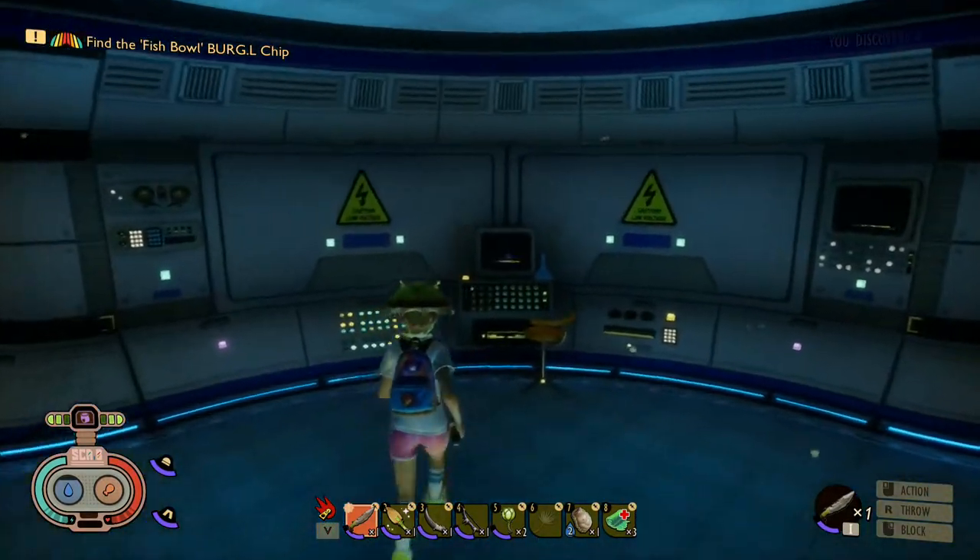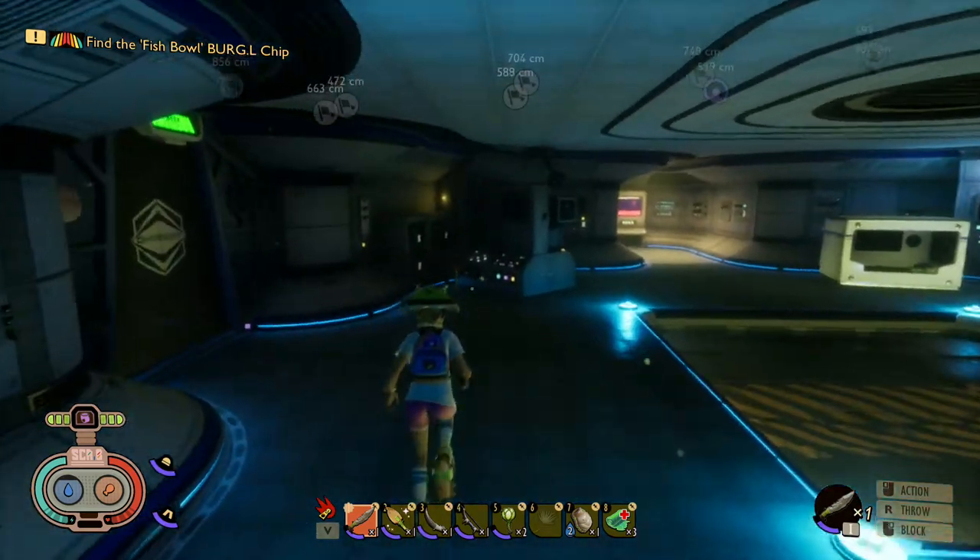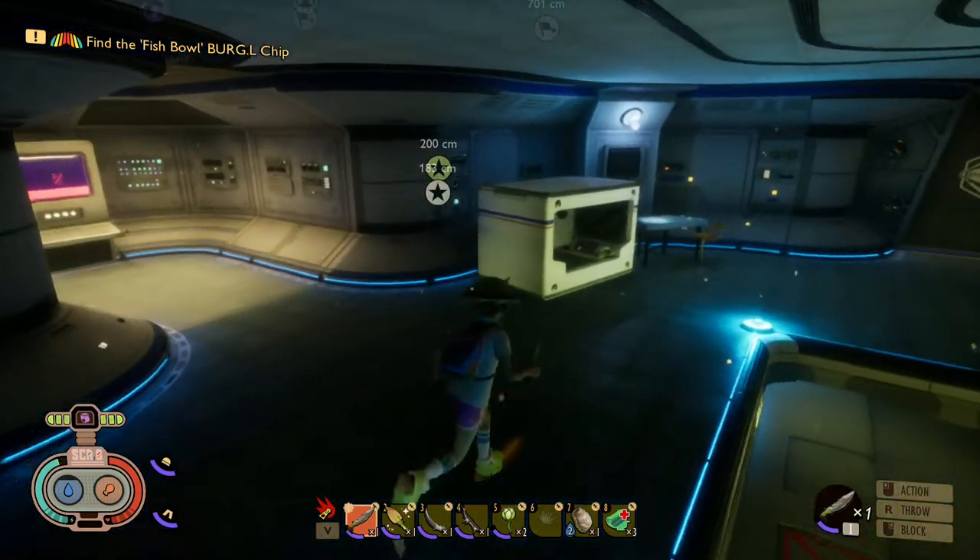It opens the door and you're inside the pond lab. Welcome to the pond lab! The next thing you need to do is go around — there is a bed in here if you need to sleep, and bandages too.